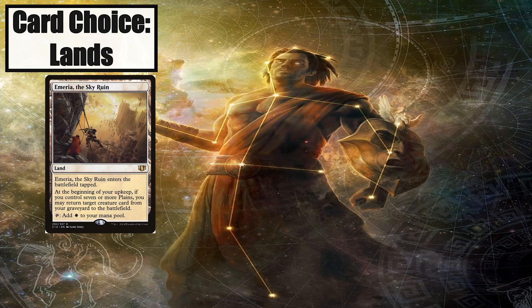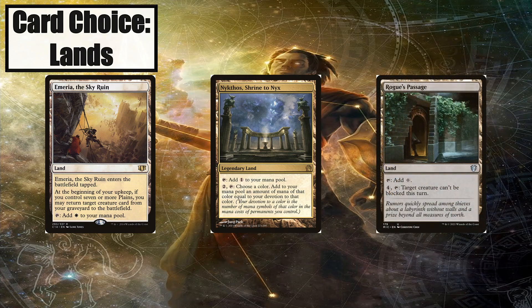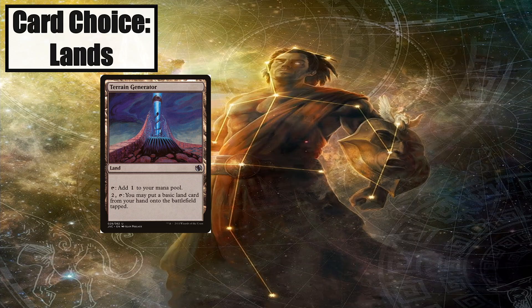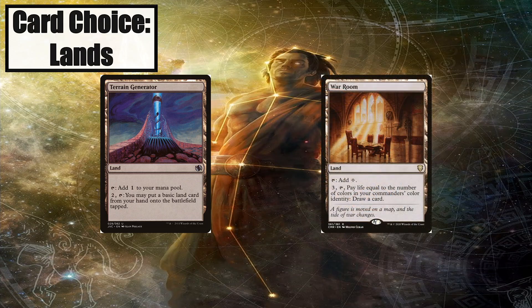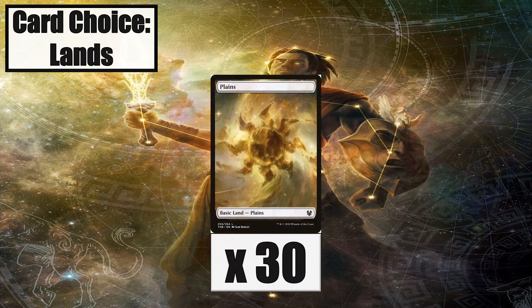Emergence Zone has the same functionality as Vedalken Orrery, although it's just a one-time effect, but the benefit is this effect is attached to a land. Nykthos should be netting you a decent chunk of mana when activated since your devotion to white should be pretty high. Rogue's Passage lets you sneak in your massive +1/+1 counter creatures for serious damage. Terrain Generator lets us ramp our basics into play. War Room lets us draw a card for a reasonable price. I run 30 plains in the deck, which is a lot of basics, but I need them for the many plains synergies in the deck and for protection against non-basic land hate.